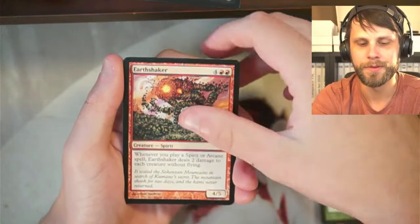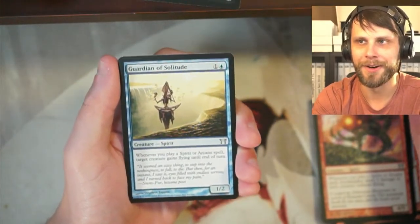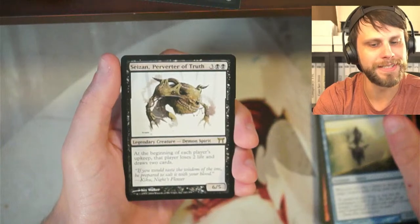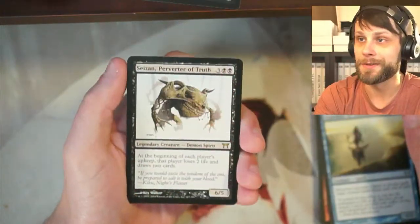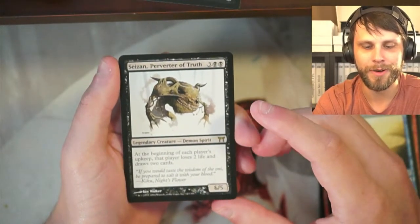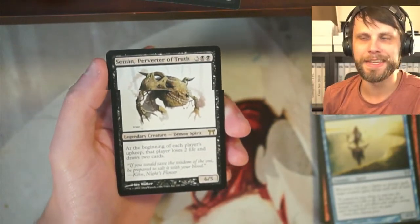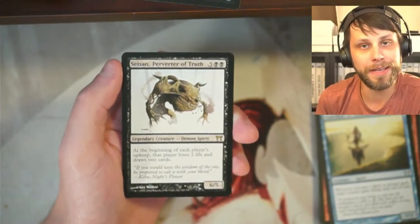Earthshaker — beautiful artwork. Guardian of Solitude — look at that card, holy crap that's beautiful. And our rare... ooh, Perverter of Truth. At the beginning of each player's upkeep, that player loses two life and draws two cards — that seems quite powerful. A 6/5 for five is also quite good. Interesting card. I don't think there's a whole lot of value tied to this, but it will be up on the screen if I am wrong, and most often I am.